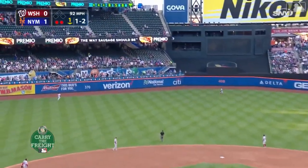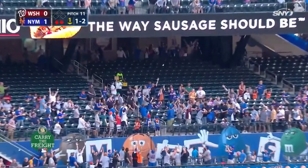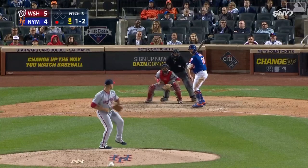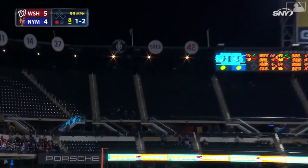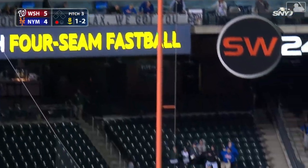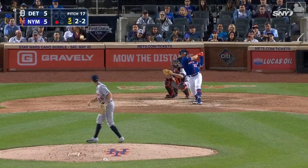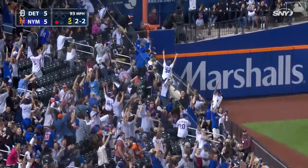Alonzo drives one deep left center — forget that, that is way out of here. Deals one-two to Alonzo, and he drives one to deep left field right down the line, headed toward the corner. Home run. Oh boy. And Alonzo ties the game. Alonzo cranks one down the line and out of here, off the foul pole.